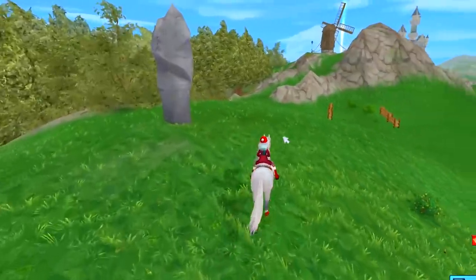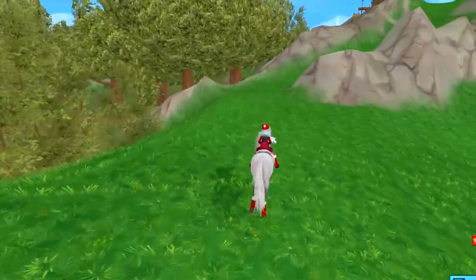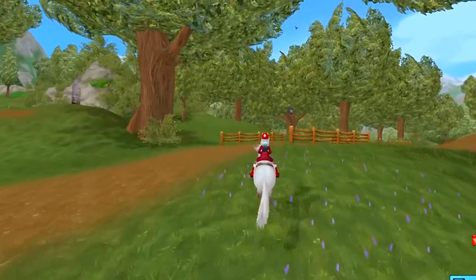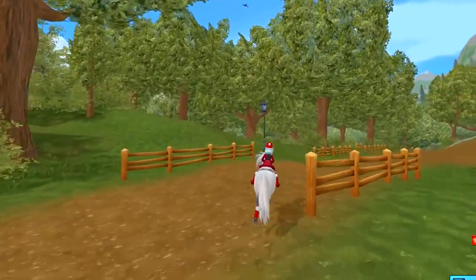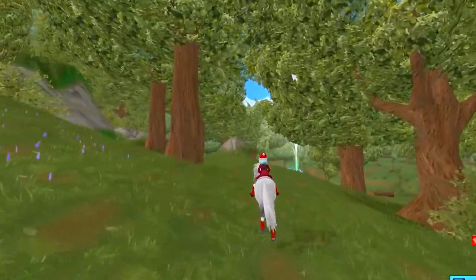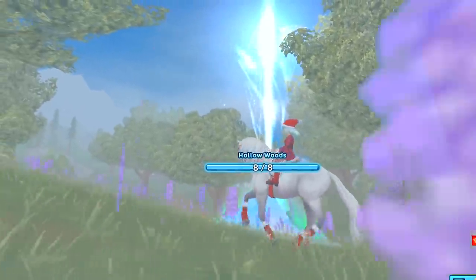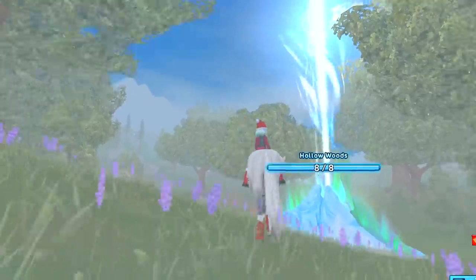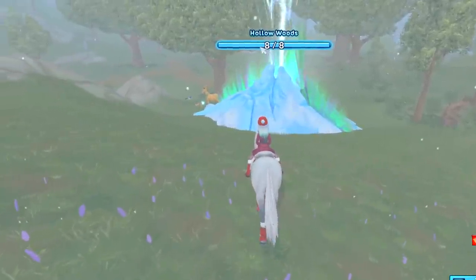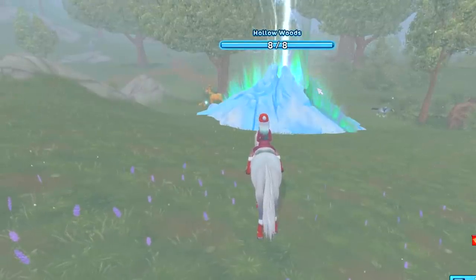Even though I'm running away from the location, I want to make sure I have a clear shot whenever I come in, so you can see where the little falling star is. That very first yule goat is the hardest one to find, but this makes it a lot easier. If it says eight out of eight, that means I have found zero of the goats for today. If it says seven out of eight, that means I've only found one.